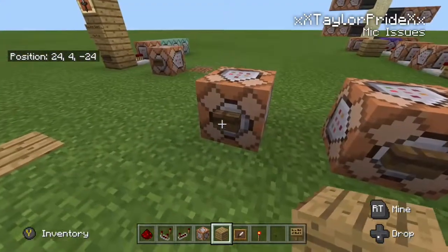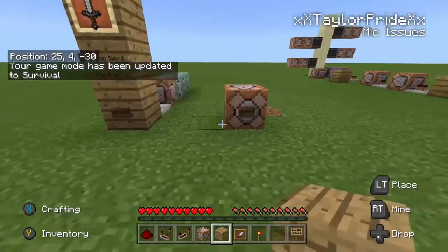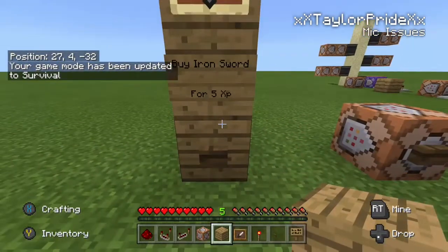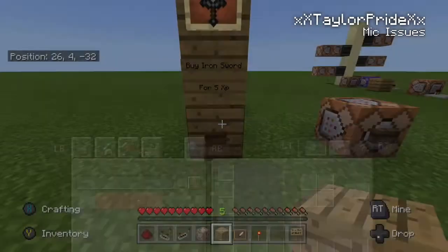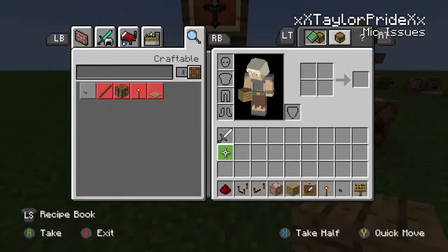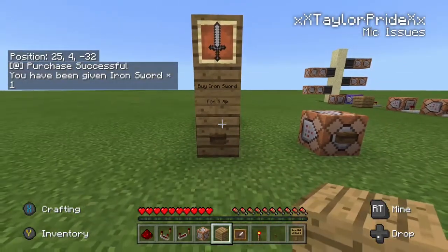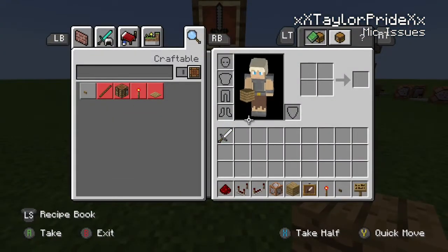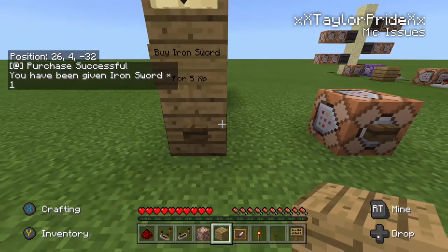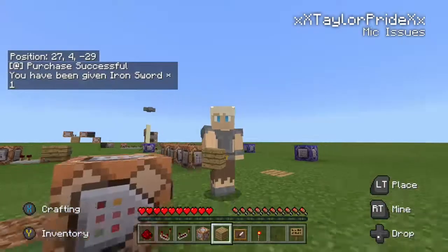So this is a basic setup. Let me switch to survival here so you can see my levels. All this does is give me five levels — an iron sword costs five levels. As you can see I don't have an iron sword, so when I hit this it says 'purchase successful,' gives me an iron sword, and takes away my five levels. When I hit it again nothing happens. You can set it up so it'll say 'purchase unsuccessful' or however you want to do it. Let's get into the tutorial.